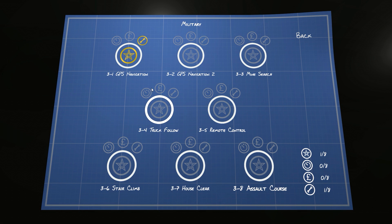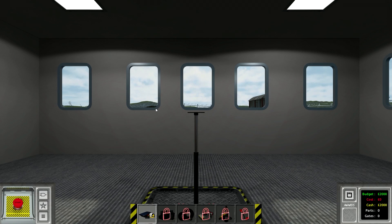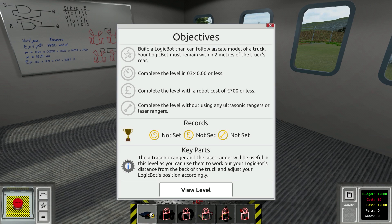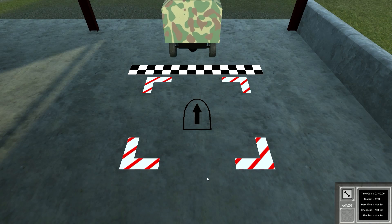I want to do the truck follow. The reason is because this is very similar to what we do with logic in Scrap Mechanic — we do followers all the time there, so if we can do a follower in Scrap Mechanic we should be able to make a truck follower no problem. The level says: build a logic bot that can follow a scale model of a truck, it must remain within two meters of the truck's rear. Complete in three minutes forty seconds or less, robot cost of 700 or less, and no ultrasonic rangers or laser rangers.